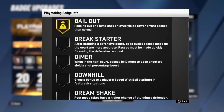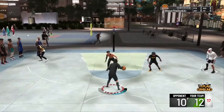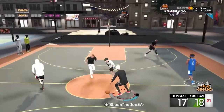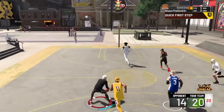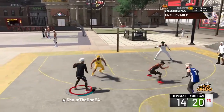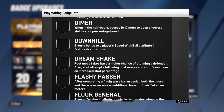Next we got Gold Below. Passing out of a jump shot or a layup yields fewer errors on passes than normal. So whenever you have the ball and somebody closes out, instead of having to take a contested shot — cause pump fakes don't work — you can just pass to your teammate. Instead of it going out of bounds or being a turnover, it goes to your teammate for a wide-open shot. This badge can literally be game-winning because turnovers are crucial.